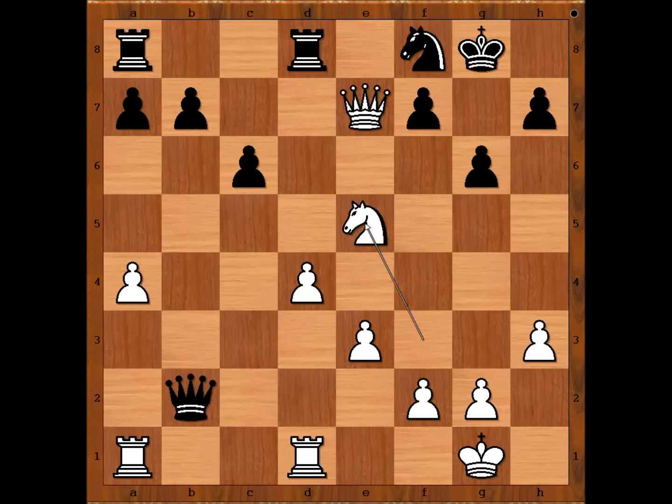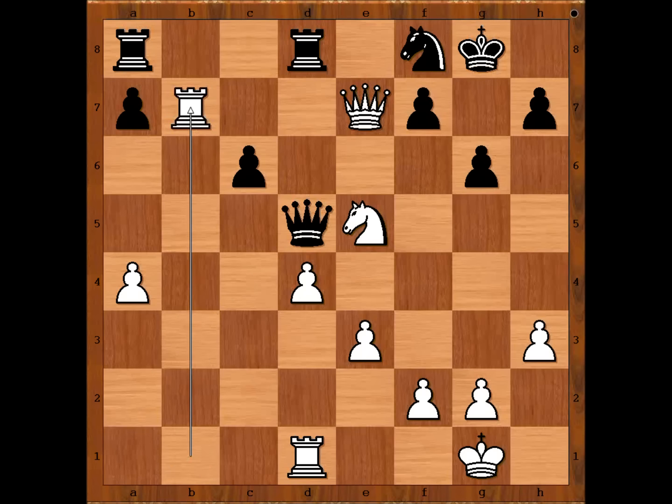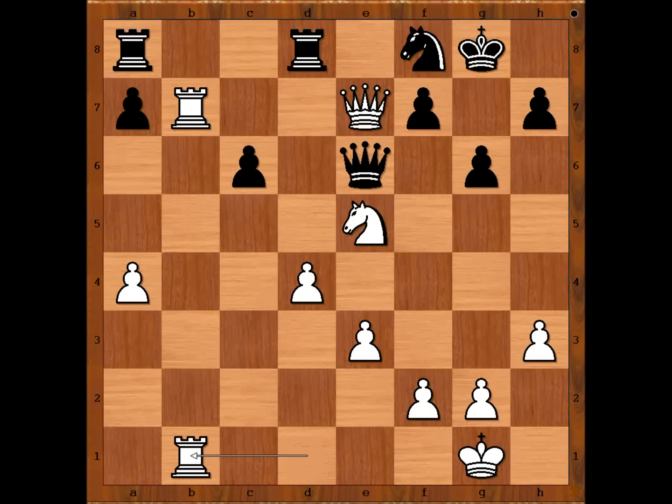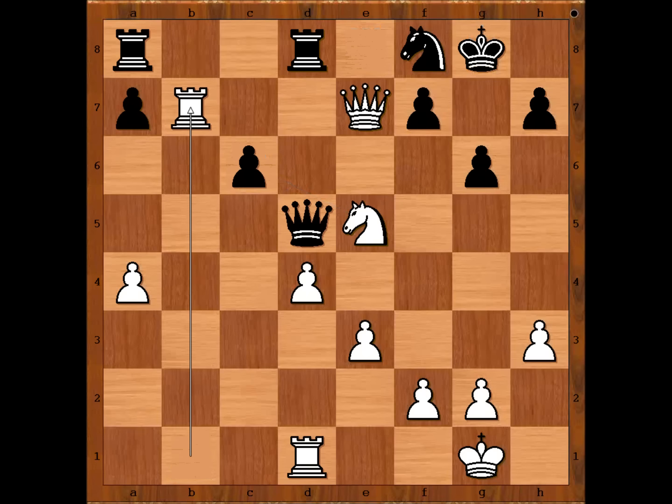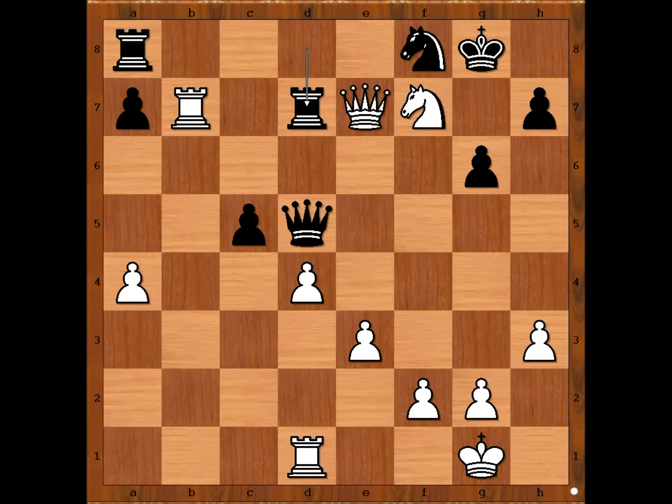Knight to f8, but now knight to e5, threatening queen takes pawn on f7. Queen to b3 defending the pawn, rook from a to b1, queen to d5, rook takes pawn on b7. Black to move: c5 was played. Ariel Barrett had considered queen to e6 but didn't like the endgame that comes out of it — the game would continue rook from d to b1, queen takes queen, rook takes queen, rook to e8, rook takes rook, rook takes rook, knight takes on c6, easily winning for white in the endgame. So Ariel Barrett played c5. Knight takes on f7, rook to d7 — trying to complicate the game, but it didn't work; the position was lost anyway.